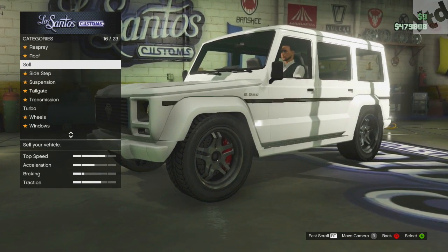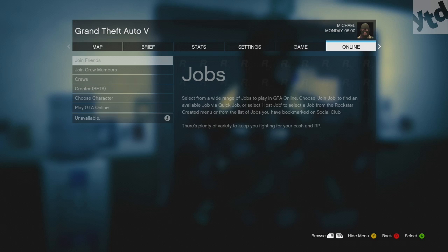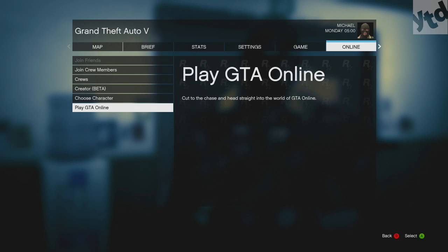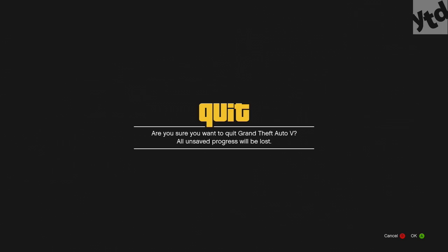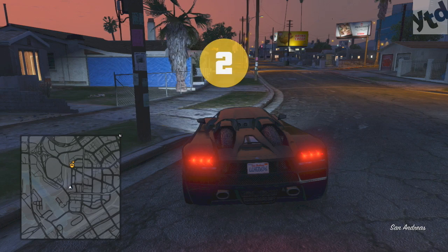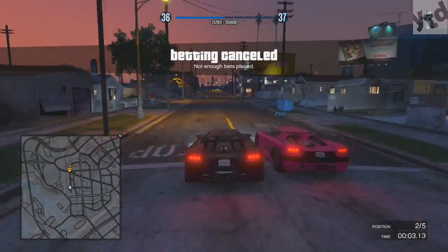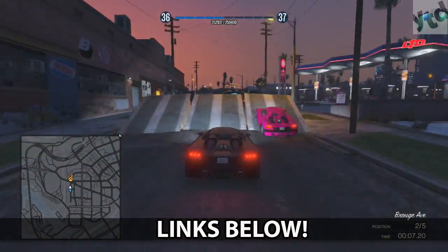If you want to do this without people messing with you, you can always go into Online and then create an invite-only session. You will need to be in single player first, and that's how you'll be able to do that. Then you can go around Los Santos looking for Ballers without having to worry about people harassing you, trolling you, or shooting you — it lets you just focus on collecting cars.